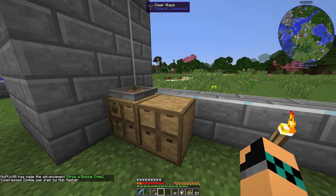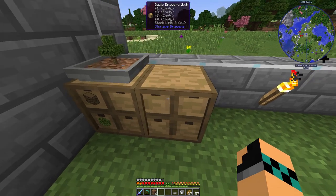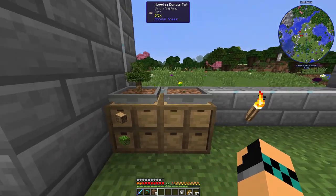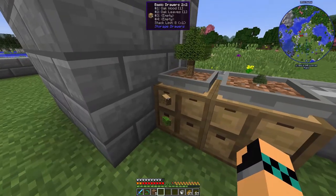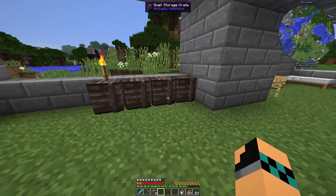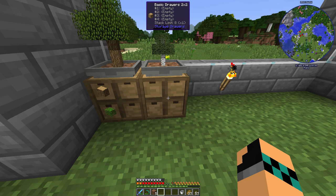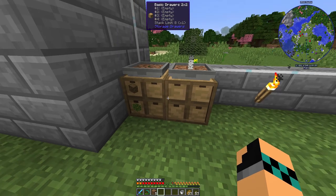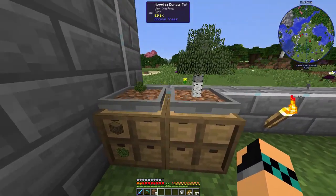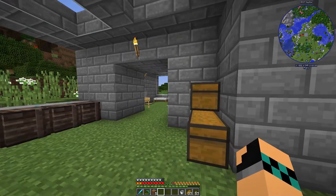And also, we created a bonsai pot as well. So, you get wood. You get leaves. You get sticks and saplings from it. So, we're going to put the other one here. I also need some dirt and sapling. So, those are just going to sit there. Those are automated now. And when I need wood, I'll just come over and grab some wood. You can just put all our wood over there, actually. These are so many good small things that we can do early game that will make life so much easier in the later game.